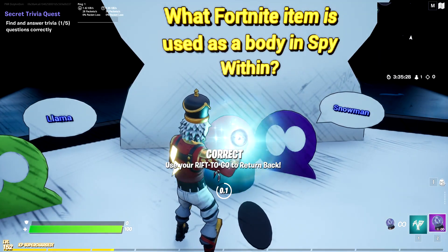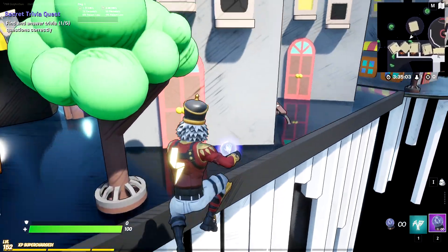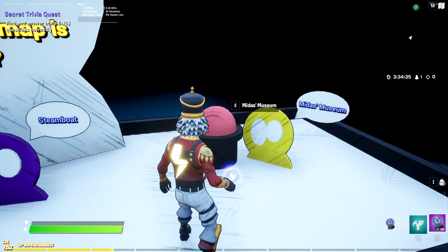Press the button, rift to go out, and onto the next book, which can be found behind the front left hand corner buildings of the hub on the bench. Use the rift to go and you're met with: which Spy Within map is the largest? And that would be Midas's Museum.